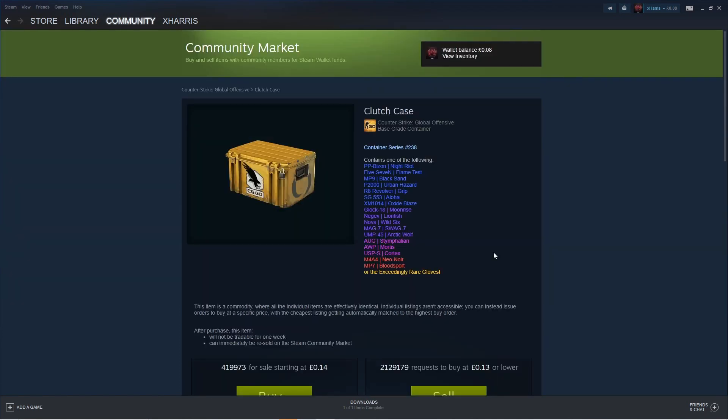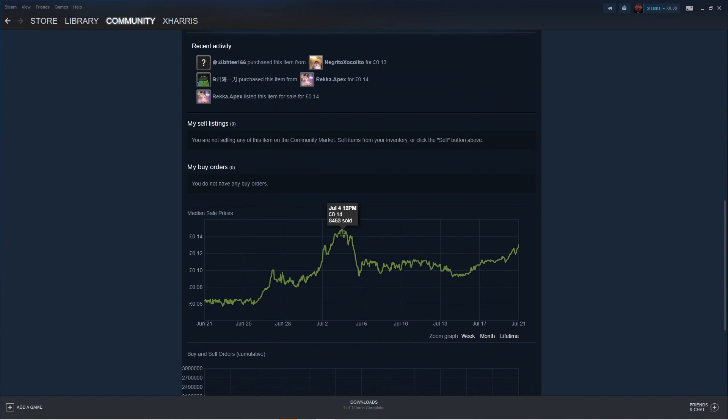Next we have got the Clutch Case. This is basically the cheaper version of the Glove Case, and I think it's going to reach a similar price to the Glove Case very soon in the next month or two. The price went up during the Berlin 2019 capsule hype and also the Krakow 2017 hype, then came back down, staying around 12 pence, and it's now slowly starting to go up again. This is a perfect time to invest, especially if you are looking for a short-term to mid-term investment.